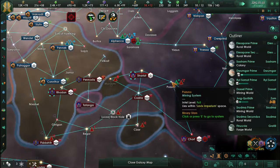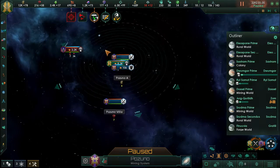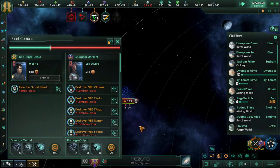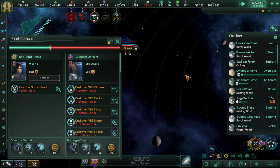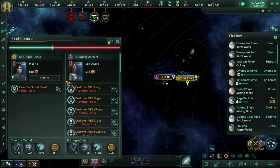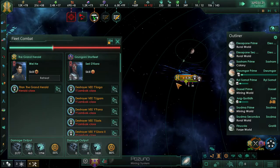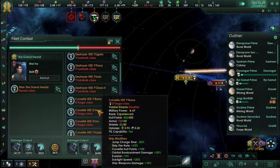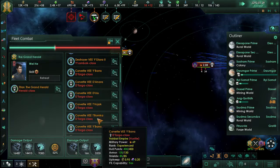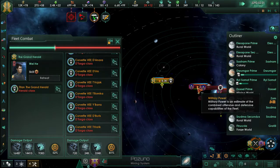Here's where we see this: 8.3K against 3.2K — you would say that should be an easy battle, but no. Destroyers go down very easily, just like paper. Just look at the numbers on the damage output — it's just massive, it's just incredible the amount of damage that the ship itself can release.